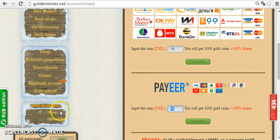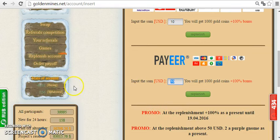Here is the state of your account. Seventy percent of collected gold coins goes toward buying, and thirty percent goes toward withdrawal.